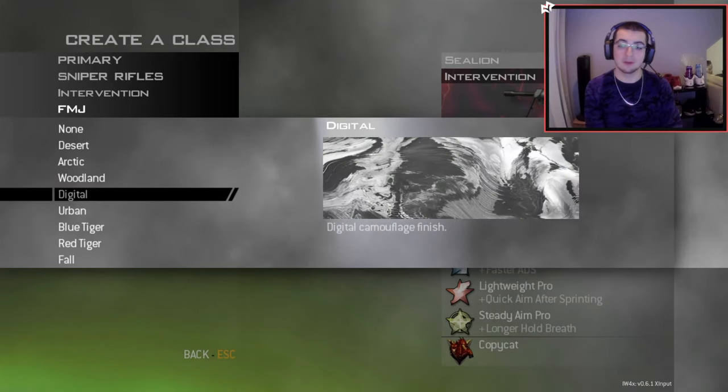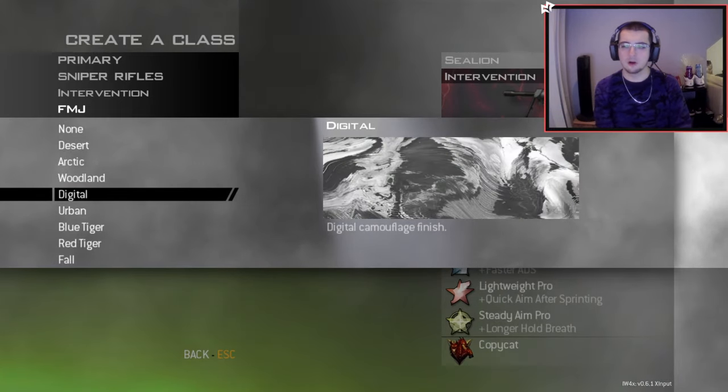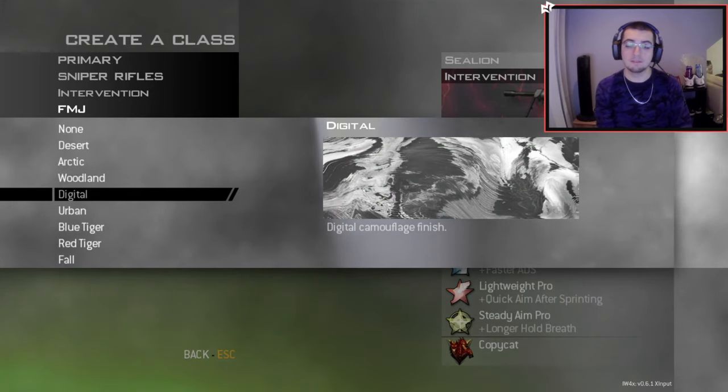Anyways, moving on. We're going to go to the one that replaces Digital next. This one is like a marble finish — it has like gray, silver, and white colors in it. But it looks really good on the Intervention, specifically thermal in my opinion. Let's roll the clips with that one so you guys can check it out.